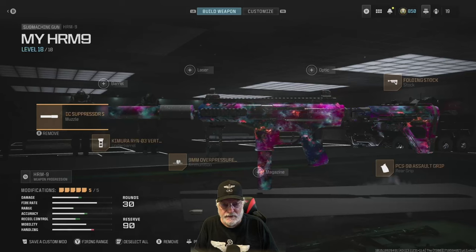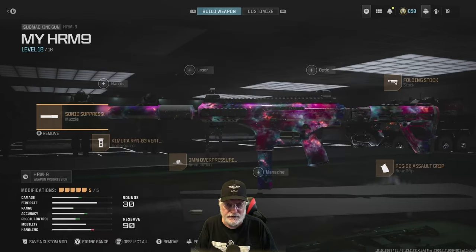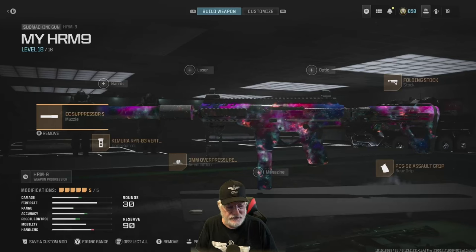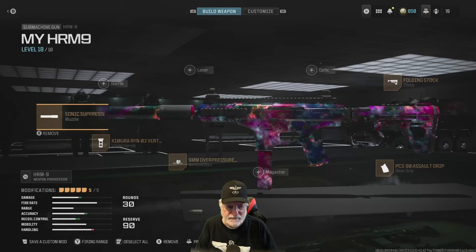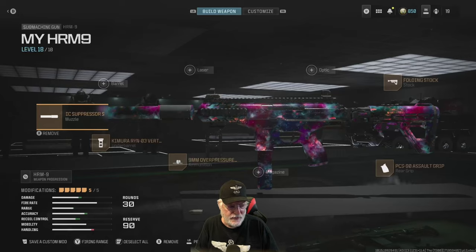What I discovered is that the recoil is the most significant aspect of this gun that needs help. Everything else was just fine, and in addressing the recoil, I wanted to make sure that I didn't hurt the range too much, that I didn't hurt the ADS speed, the ADS movement speed, and the sprint-to-fire speed. We'll take a look at the configuration in a second, but certainly we did take care of the recoil.